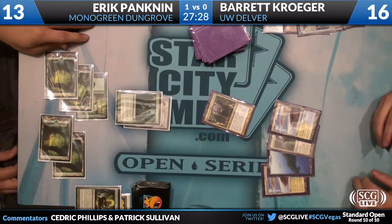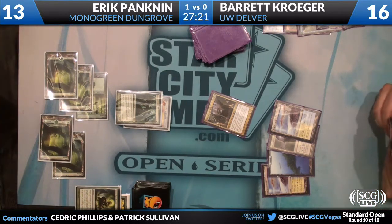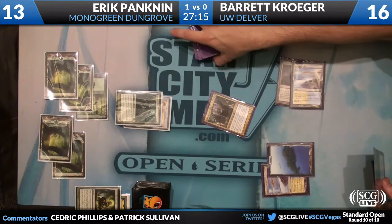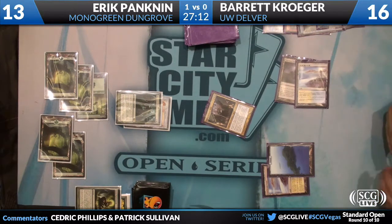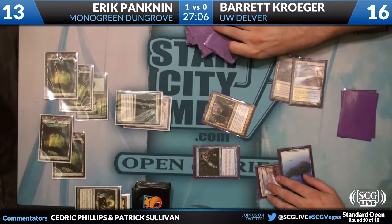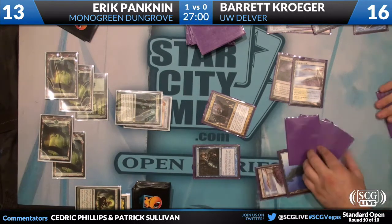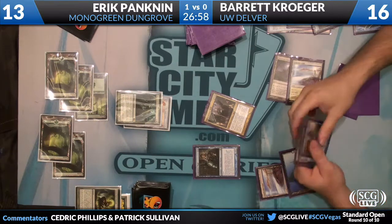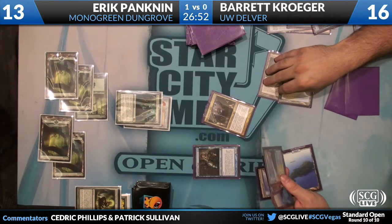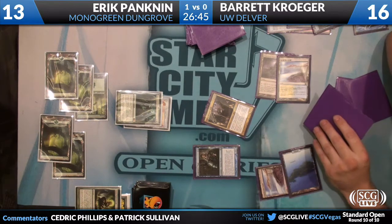This is the only deck that can play this card and it really is that powerful. It kind of sucks that you have to play 23-24 Forests and can't really splash for Bonfire or anything like that, but it's almost worth it because there's nothing they can do now. He's going to flashback a Ponder. God forbid he has Rancor in his hand, because at least Snapcaster could block this turn and chump, making it so he could draw a series of cards. But the big draw Kroger has right now is Spectral Flight — he can chump block Dungrove Elder with Snapcaster Mage this turn and then present lethal the following turn.